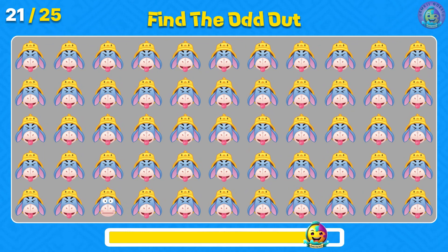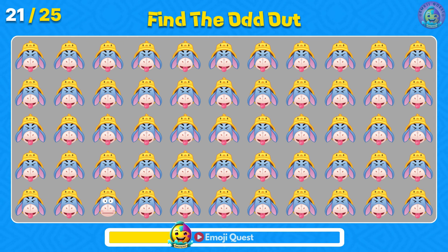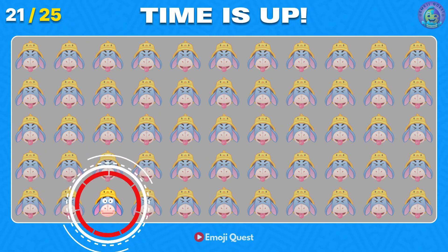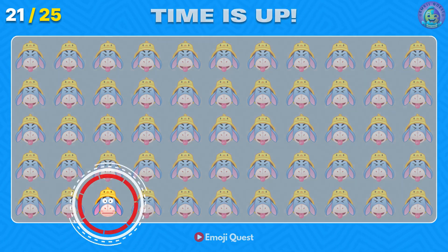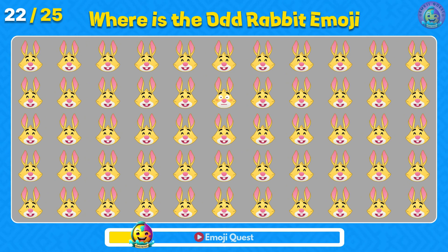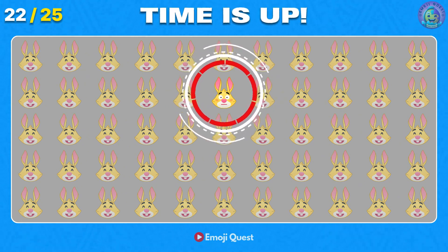Find the odd one out. Right there, in the bottom left. Where is the odd rabbit emoji? Good job, it's right here.